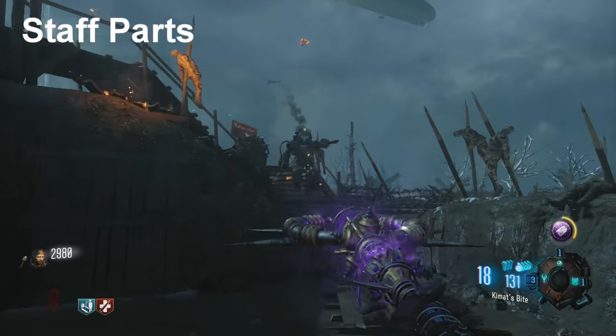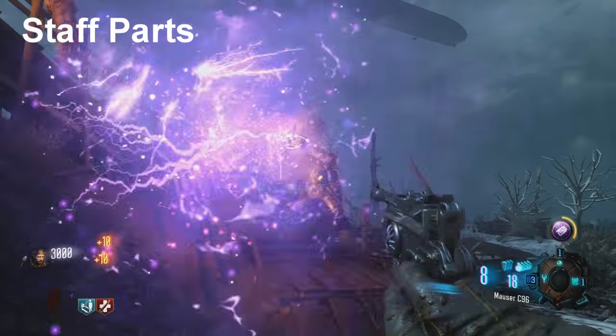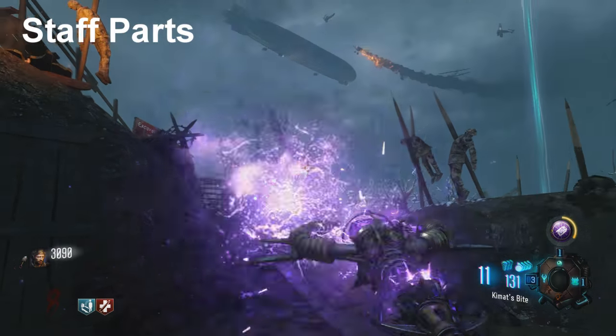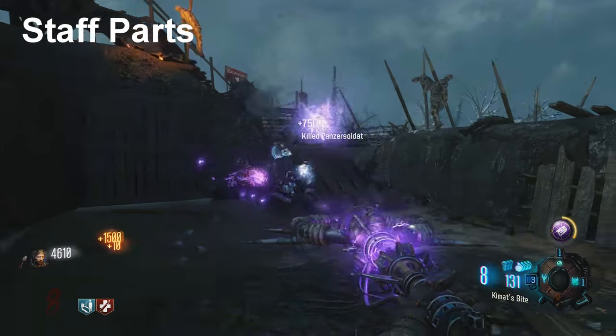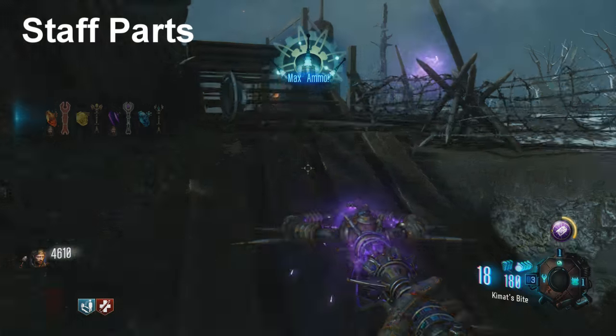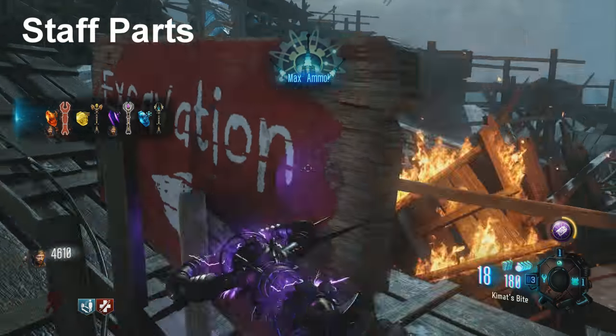For the third part, all you have to do is wait until round eight when the Panzer spawns and then kill the Panzer — very easy to do. As soon as the Panzer dies, he will usually drop a max ammo or something like that, and then he will also drop the staff part, which you can run over and pick up after the Panzer explodes. There you go — all three parts, on to the next step.